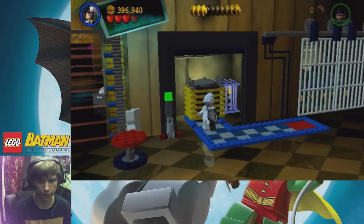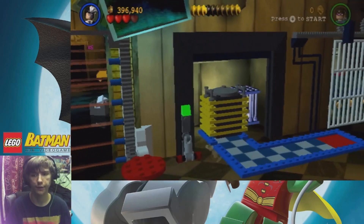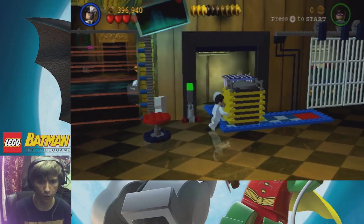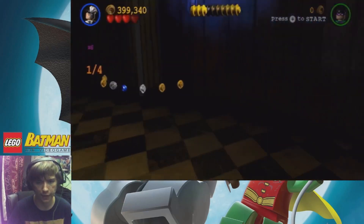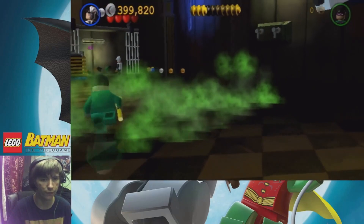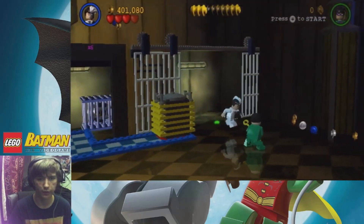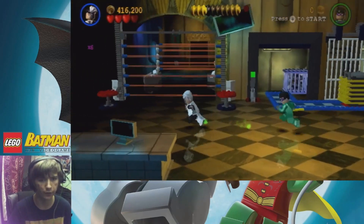And now we gotta break this. There is a minikit, but that looks like it can only be broken by the Penguin or the Demolition Batman suit. So we'll definitely have to come back in free play for that as one out of four. I don't know if we'll be able to get all four of those - that might be something in free play we can do. But nonetheless, we're moving on.